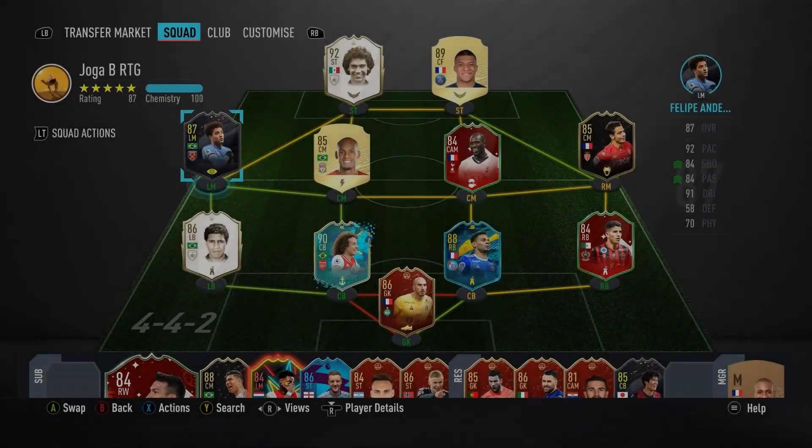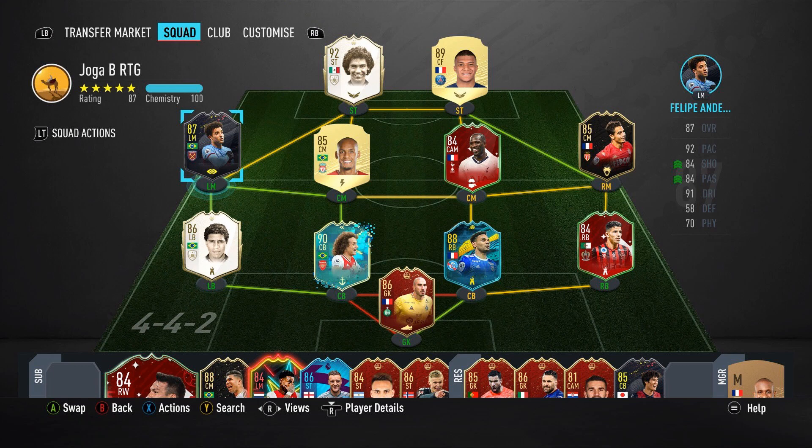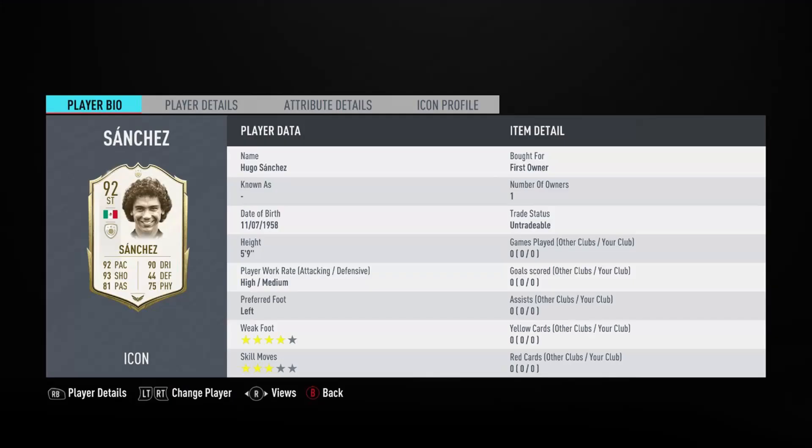Welcome to a review on the 92-rated Prime Hugo Sanchez. I packed this card untradeable about three weeks ago and I've tested him in quite a lot of games, so I'll let you know how good he was for me. I'm going to show you the fresh version when I first packed him so I don't spoil the record or anything like that.